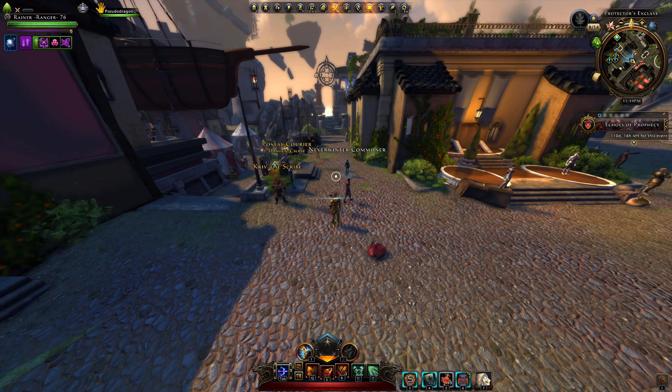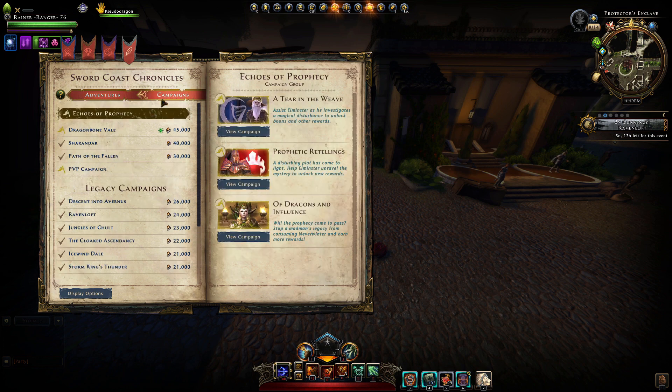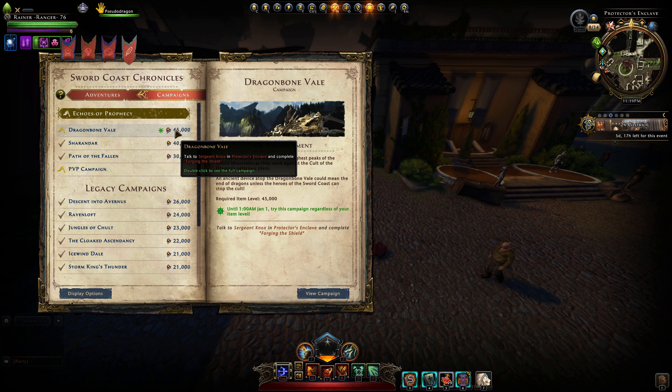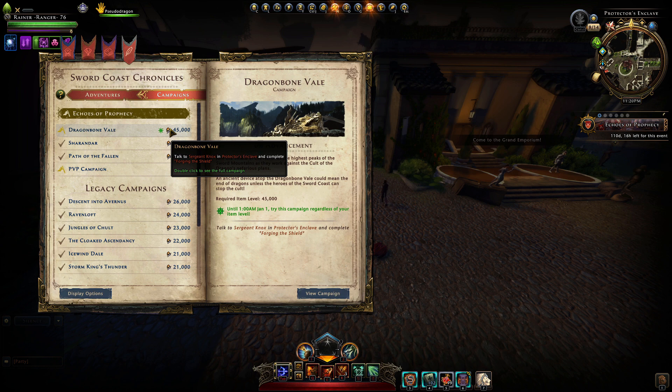We also have a new map called Dragonbone Veil and you have to be 45,000 item level to get there. There are obviously new heroics as always — small ones and big ones — and there is also a new mechanic with the grappling hook. We had some hints towards Dragonbone Veil and Echoes of Prophecy, which is an interesting transition we haven't seen before.